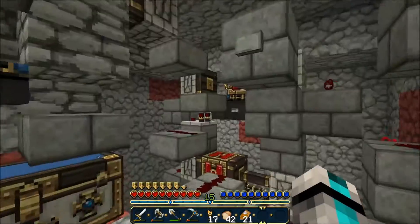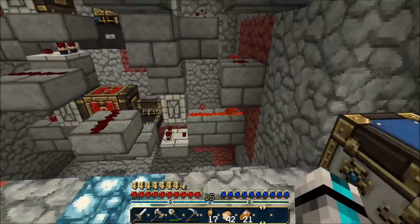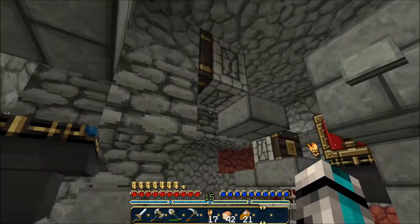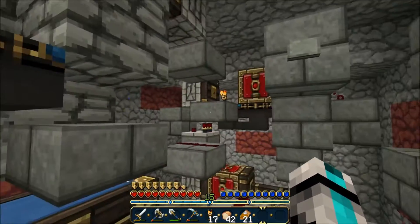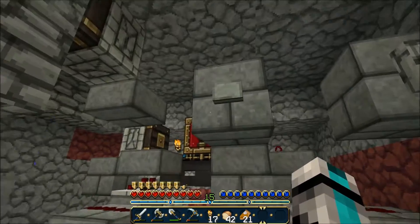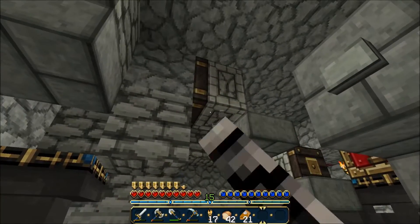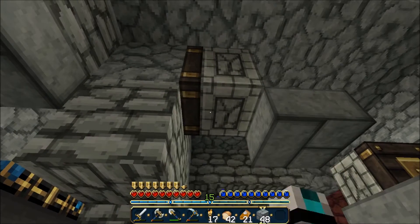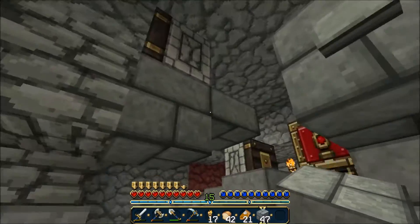And also a funny story - you know this contraption I built last episode? It was actually one block too low, so I needed to move everything up one. I needed to destroy this entire thing and rebuild it, then move every single block up one higher, because this piston was right here last episode.